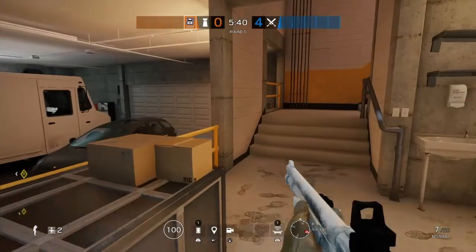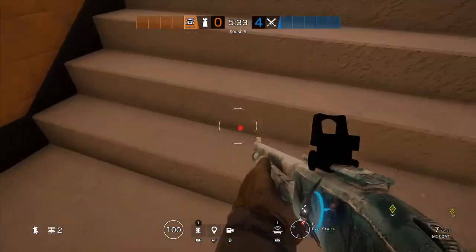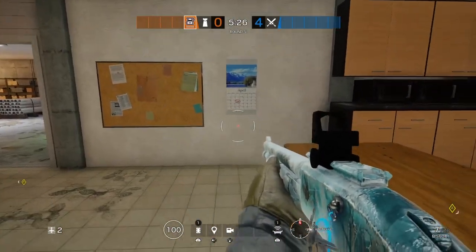For the last jammer, you can either help out Kaid if he needs it on the garage door, or you can place it at the bottom of yellow stairs or somewhere around there. The last jammer placement is up to whatever the situation calls for.